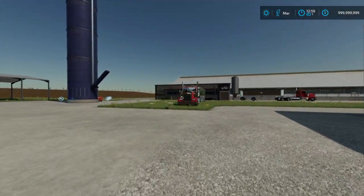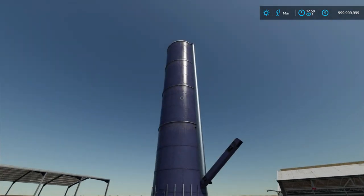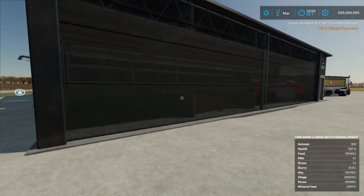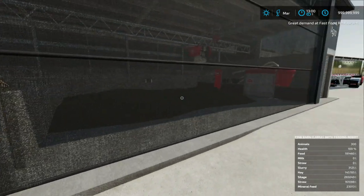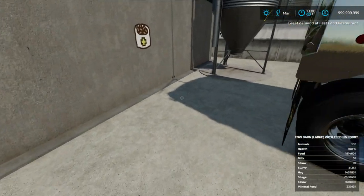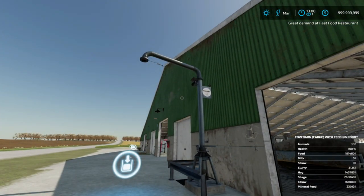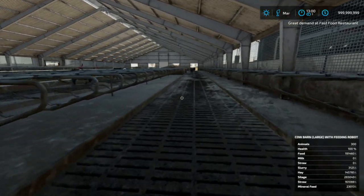Over here is where I've got my cattle set up. I've got a hay and straw bale storage shed across the road, and then I've got a silo for making silage. Over here is my 300-head cattle barn with the robotic feeder. Each bunker has hay, straw, and silage. And right over here is where you dump the mineral feed. Over here is where you can load up with slurry — so you can haul manure away.